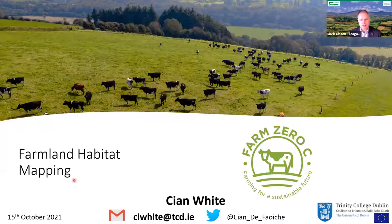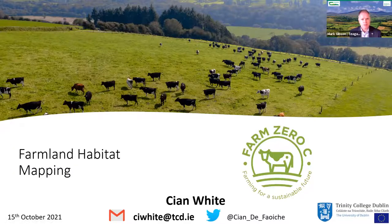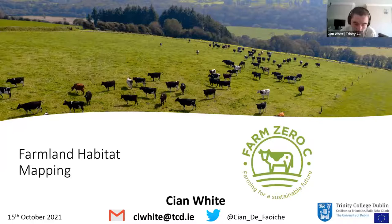Cian White takes over the presentation to discuss the biodiversity piece of the project. While Gavin gave an overview of the whole structure, Cian will talk specifically about farmland habitat mapping and how it fits in with work at Siannac and across the 10 replicator farms. There is also a natural capital piece — trying to create natural capital accounts at the farm scale — but today the focus is on farmland habitat mapping.